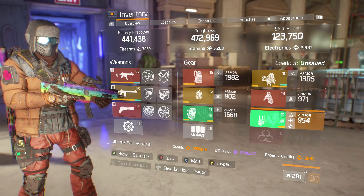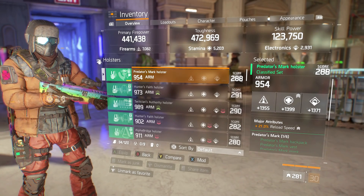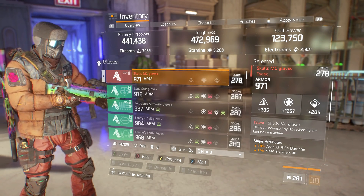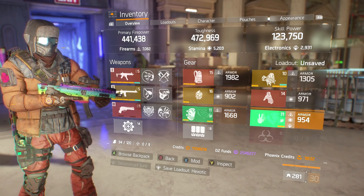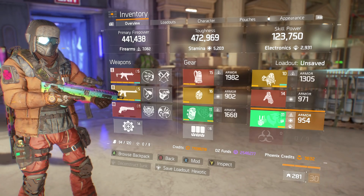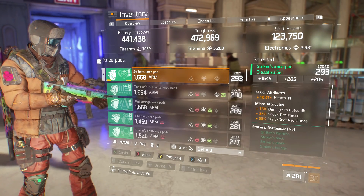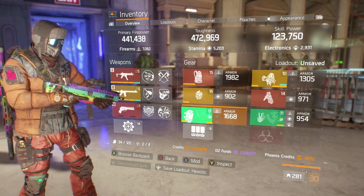For knee pads and holster, I'm using a classified Striker's knee pad and a classified Predator's Mark holster. Some of you might wonder why I'm not matching the gear sets. The reason is these exotic gloves increase damage by 16% when no gear set bonuses are active. If I paired the knee pads and holster as the same gear set, it would activate a gear set bonus and deactivate the exotic gloves, losing that 16%. You can use any gear sets you want — I chose these two because they have the highest armor and best stats in my stash.